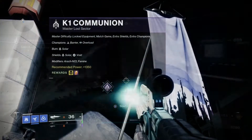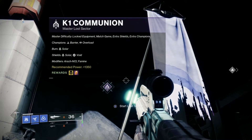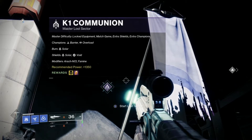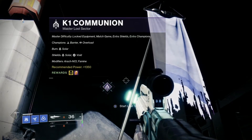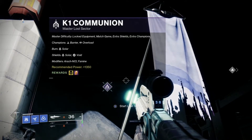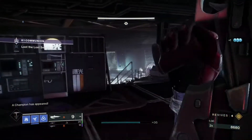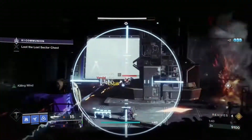Today's modifiers are Iron Banner (Famine), where Vandals drop mines upon being defeated and ammunition drops are scarce; Solar Burn, which increases the output damage of solar weapons and abilities by 50% for you and your enemies; and Solar and Void Shields, which can only be broken with a matched element weapon or an anti-barrier weapon. Because the lost sector is Master difficulty, there will also be extra champions, shielded enemies, and Match Game.